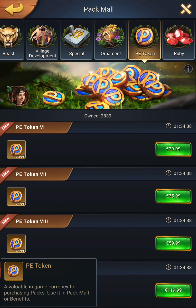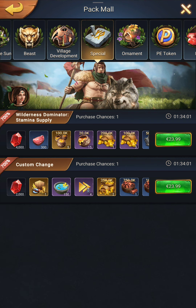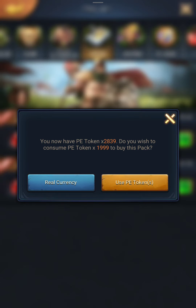It is written as a valuable in-game currency for purchasing packs — use it in the pack mall for benefits. So basically, the PE token, the Primitive Era token, is just a conversion of your real-life currency — US dollar, euros, or whatever currency you're using — it transforms it into PE tokens, and you can then use them to buy packs directly.